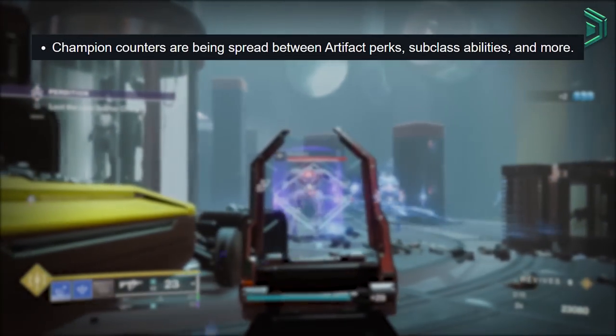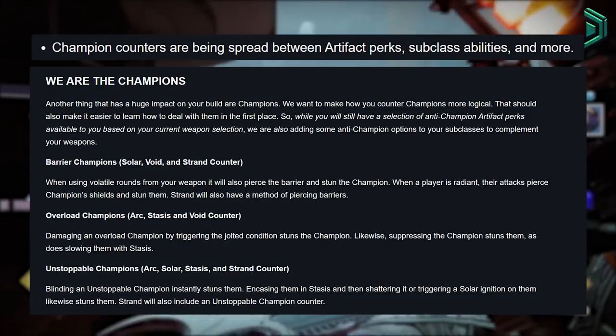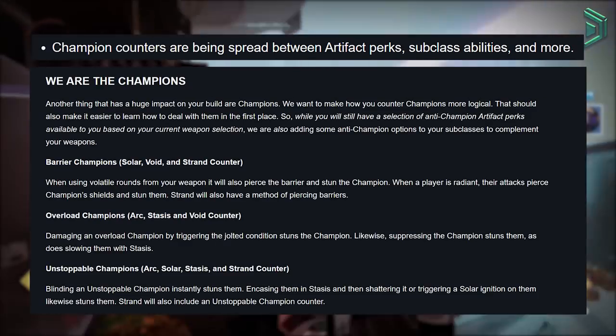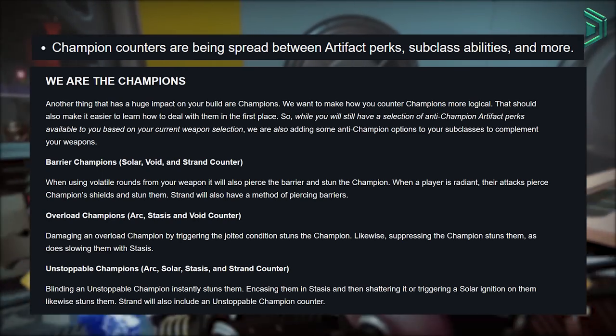Champion counters are now being spread between artifact perks, subclass abilities, and more. This means that when a player is radiant, for example, you're going to be able to have anti-barrier rounds to stun them during that time, which opens up a lot more build opportunities around in-game PvE.